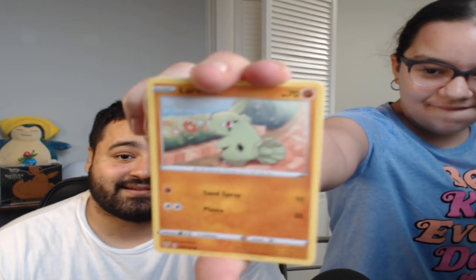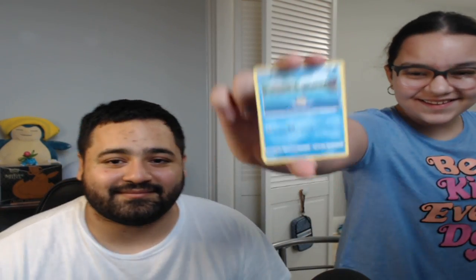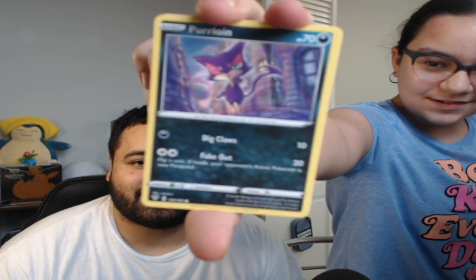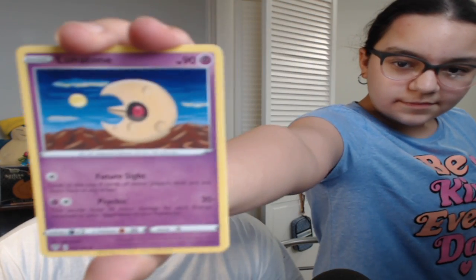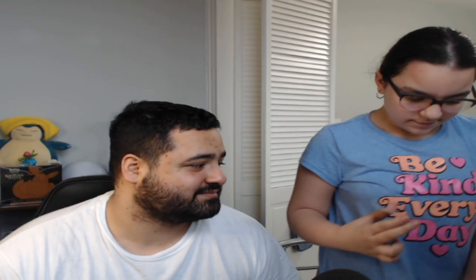Larvitar — cool. Golurk. All right, nice. Golurk. Oh my — what is that? A Feebas, it's just swimming — that's interesting. Purrloin. Okay. Nickit — it's a little fox. Escavalier. Okay, that's the rare. Energy Ball. Nice. Metal Energy. Yep. Lunatone. Okay.